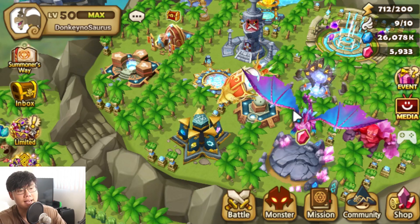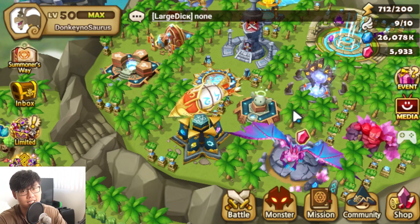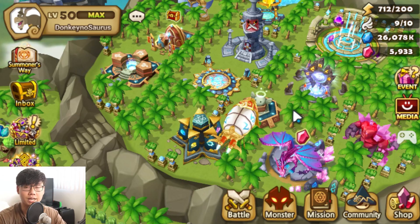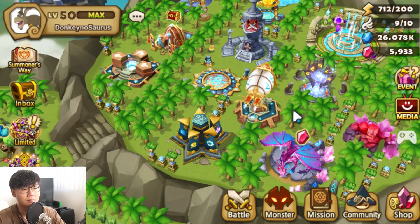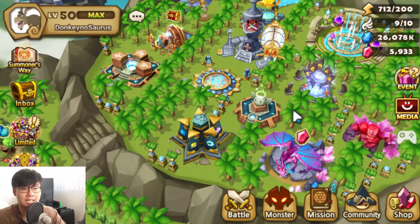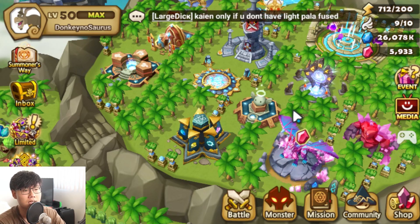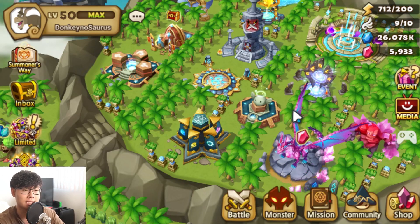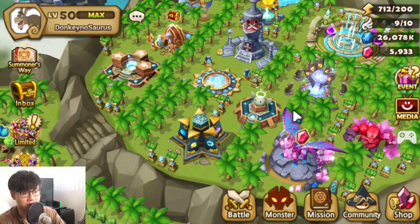He told me that he reached C2, C3, but he kind of tilted and eventually ended C1. We'll see that in a different video after we are done with this review. We'll take a look at his box and focus on RTA — see what kind of team we could draft, also taking into account his runes, because if his swift runes are lacking he'll want to go a tanky route, but that will also depend on his box.